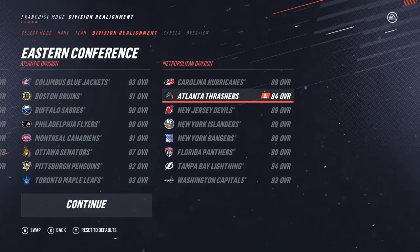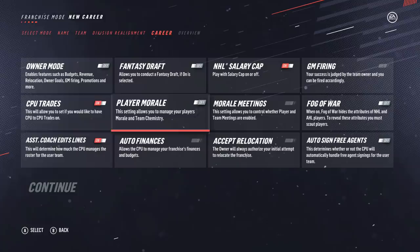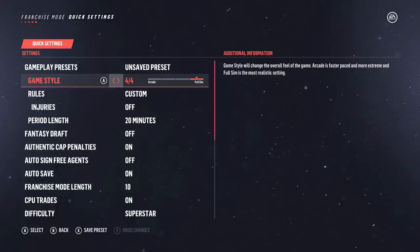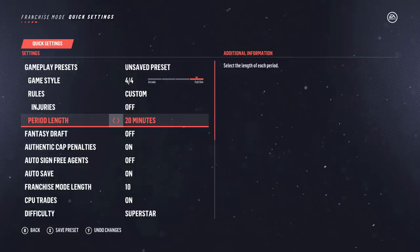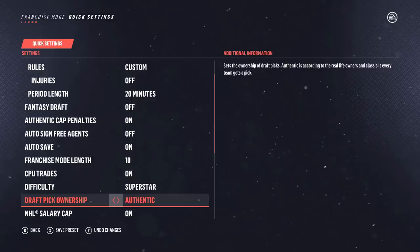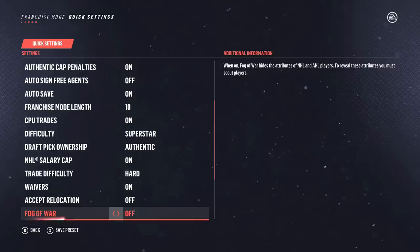Only things we're going to have turned on are salary cap and computer trades. Right here is a quick look at the settings — trying to make this as authentic as possible. Game style: full sim. Injuries turned off just because they're so annoying to deal with through the sim. Period length 20 minutes, franchise mode set to 10 years — probably a max, honestly I'm thinking 5 to 8 depending how well we do. Difficulty: Superstar. Draft pick ownership is authentic. Salary cap on, trade difficulty hard, waivers on. Fog of War is turned off for this series.